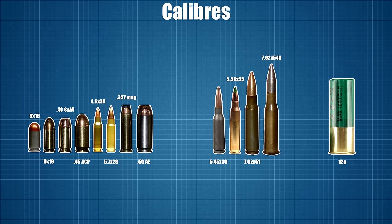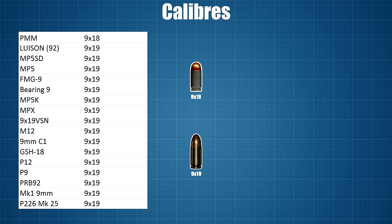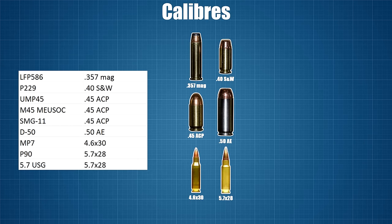Starting with the pistol ammunition, the 9mm is the most common calibre used by many pistols and quite a lot of submachine guns — almost all use the 9x19mm round, with the only exception being the PMM which uses the slightly smaller 9x18mm. The .45 ACP is used by the UMP-45, M45, and SMG-11. The 5.7x28mm is used by the P90 and 5.7 USG. The LFP-586 uses .357 Magnum, the P229 uses .40 Smith & Wesson, the D50 uses .50 Action Express, and the MP7 uses the 4.6x30mm round.